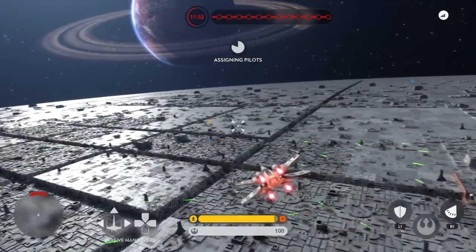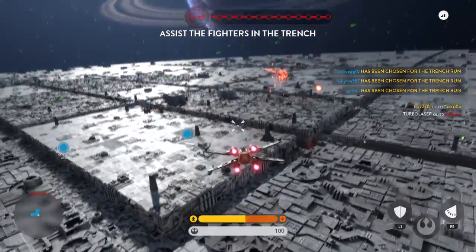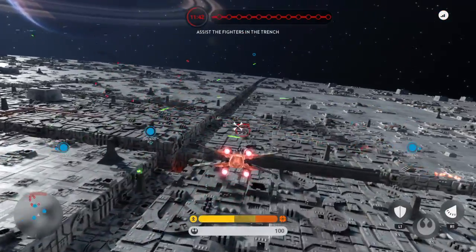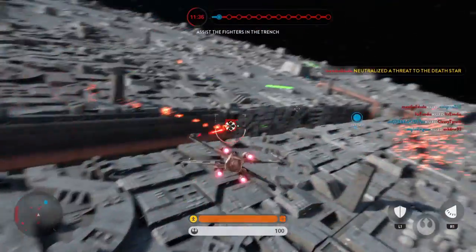All wings — the Death Star has an exposed exhaust port at the end of that trench. Go in full throttle and take it out. I'm hit! Great shooting! I'm hit!